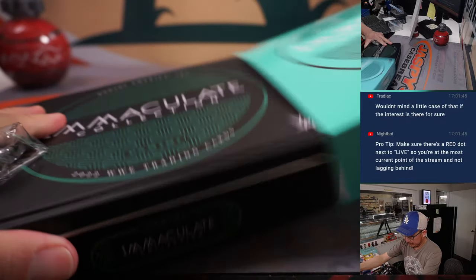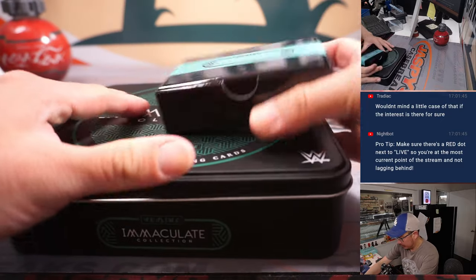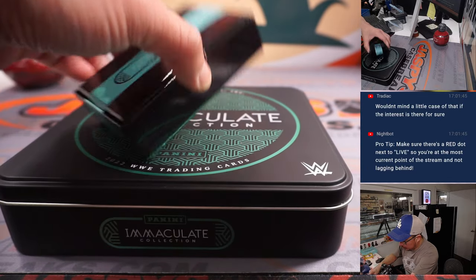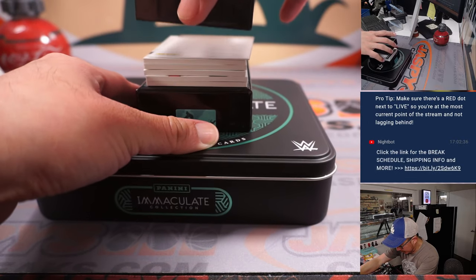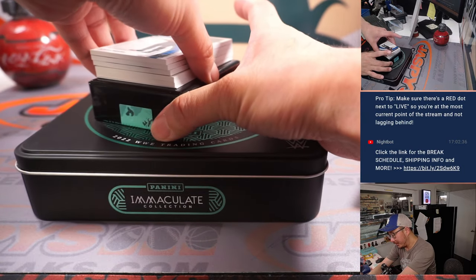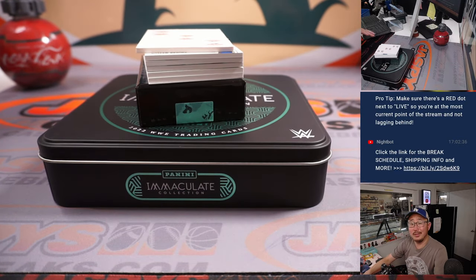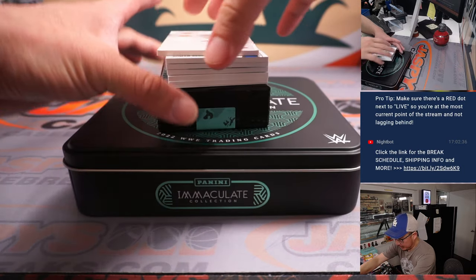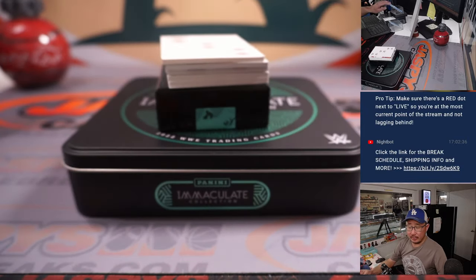Good luck, everybody. Feels like a shallow box, which means a redemption. Ed wanted a redemption — Ed called it. For the rest of you, here's Roman Reigns, four out of 65. That'll go to James in the number four.